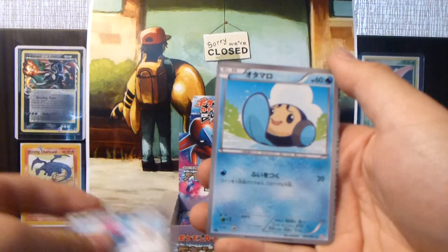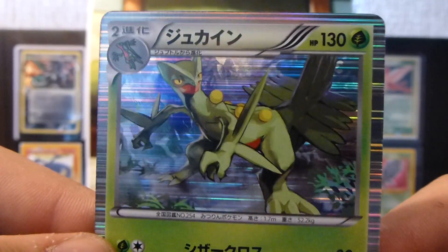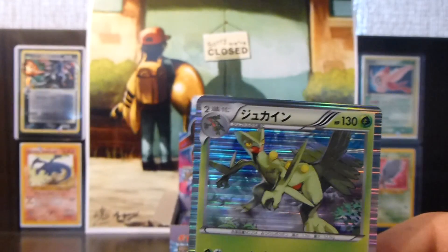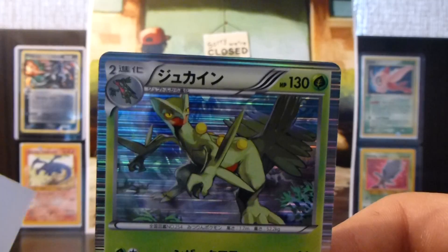We have a Primeape, a Sneasel, a Tynamo, and a Sceptile holo — probably my favourite Gen 3 starter. The Sceptile line.